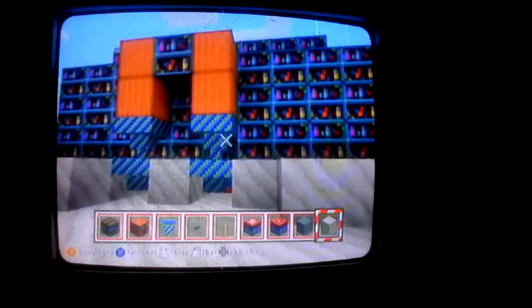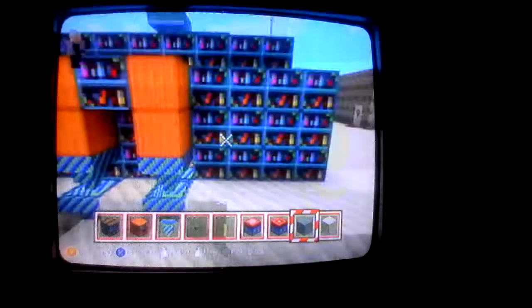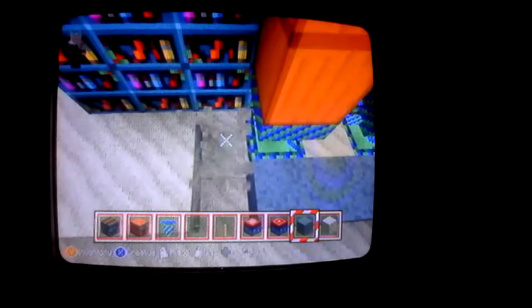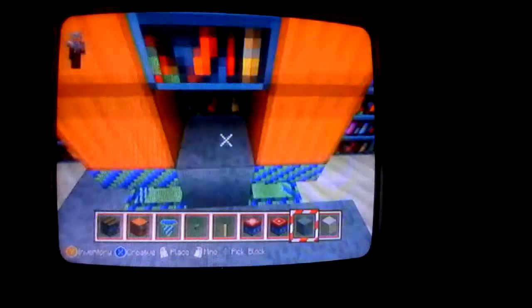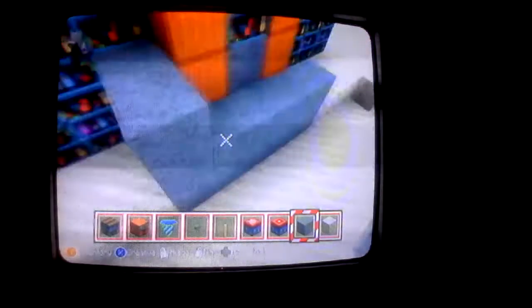Pick any block of sand and replace those. Then with a block of your choice, go ahead and cover this up. Make sure this has no space in between, because you never know what monsters could do - they could spawn anywhere they wish, so you've got to make sure every space that you could think of where a monster will spawn is covered.